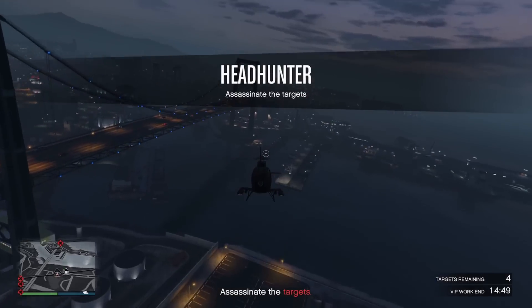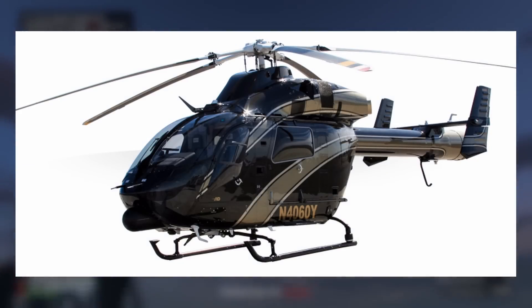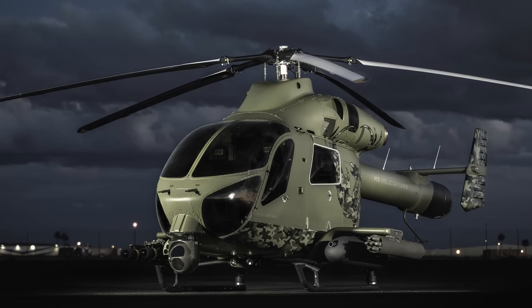There are multiple different variations of this helicopter. We have the MD-902 Explorer, which is just a non-weaponized civilian version, and this one largely looks like what we have seen so far from the GTA screenshots — just a standard unarmed helicopter. But then there's also another variant: the MD-969 Armed, which is the military weaponized variant of the helicopter.